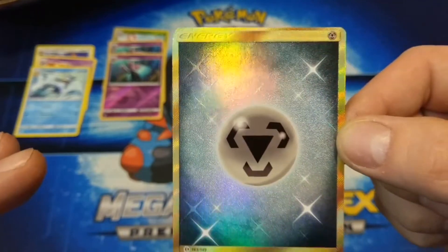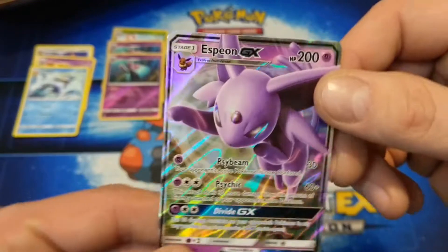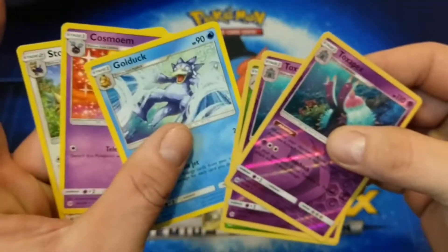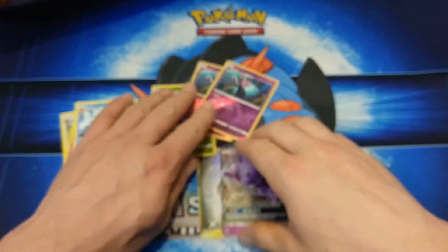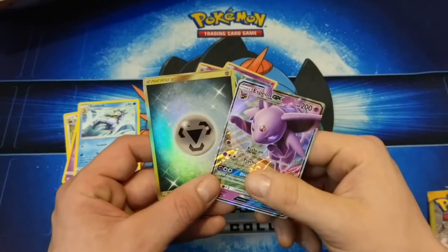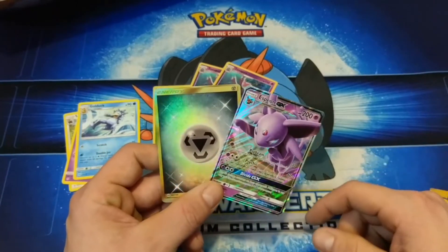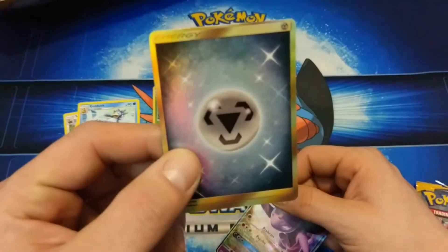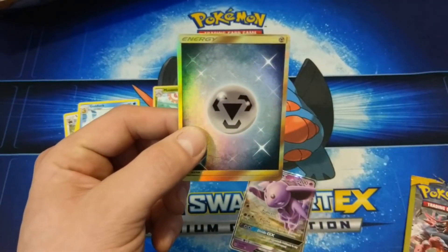But we also got our Espeon GX — very nice card — as well as our rares: three regular rares, three reverse holo rares. That was great. But again guys, if this is your first time tuning in, make sure to hit that subscribe button down below as well as clicking that little bell icon so you always stay up to date with our videos. Look at it! But I am the TCG Noob.